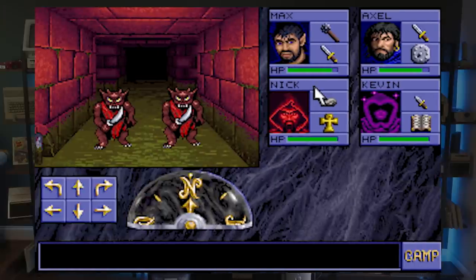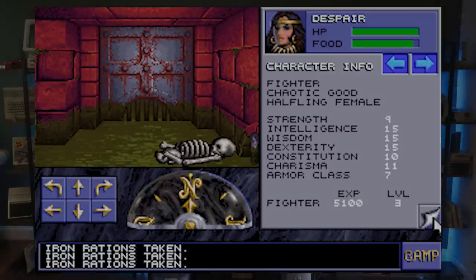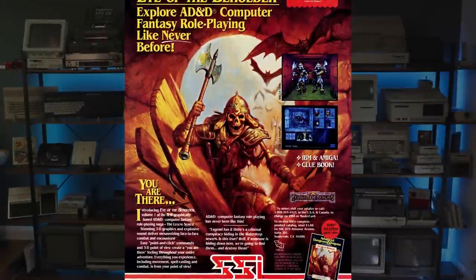Like Dungeon Master and a multitude of other tunnel crawlers that came before it, Eye's mazes are presented in a 3D first-person perspective. Turning is limited to the four major compass directions, and each scene is comprised of pre-rendered tiles. The game isn't a straight-up hack-and-slash affair, focusing also on puzzle solving.